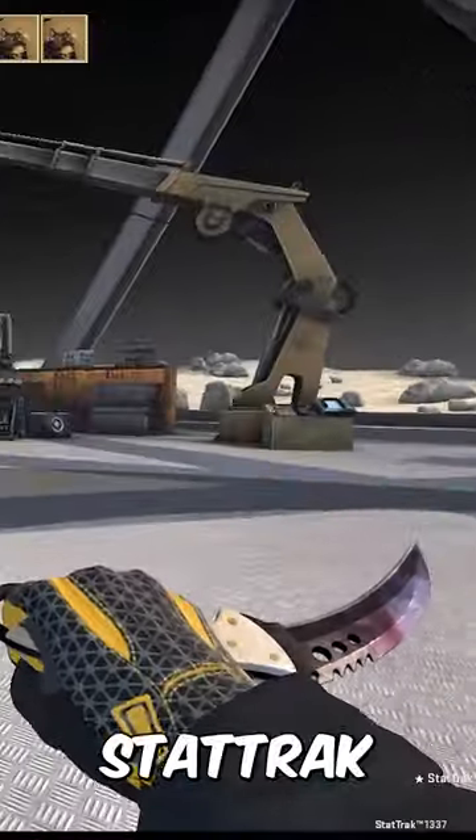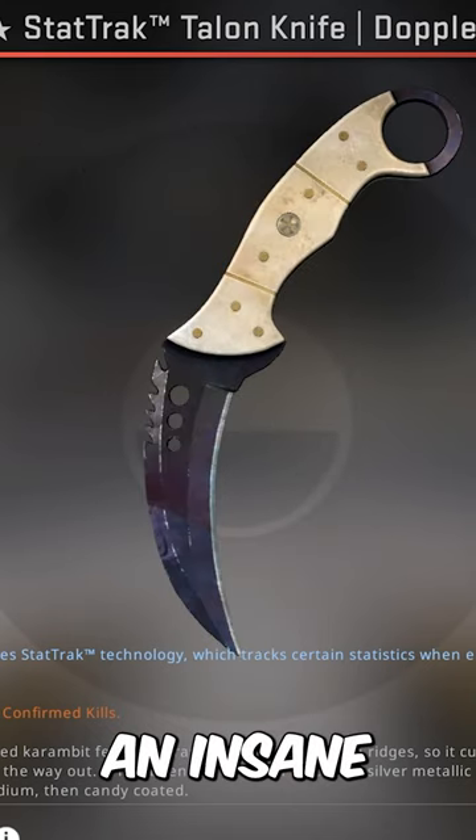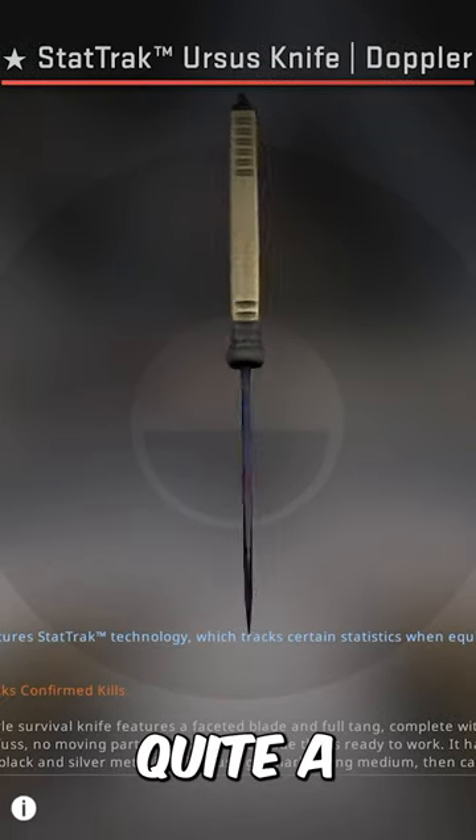He also owns a stat track Talon Black Pearl, one of only 20 in existence. It looks really scuffed, but it's an insane knife. Black pearls only make up about 0.6% of dopplers, and Anomaly actually has quite a few of them.